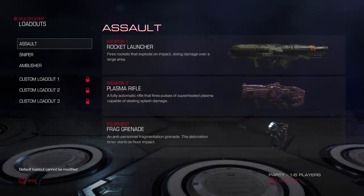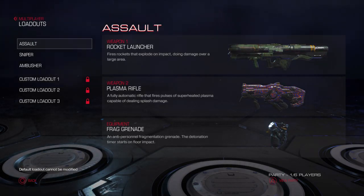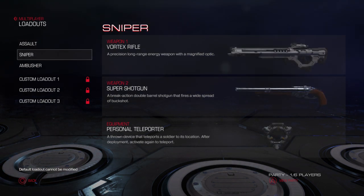In the loadouts: assault weapon one is the rocket launcher — fires rockets that explode on impact, doing damage over the target area. Weapon two is the plasma rifle, a fully automatic rifle that fires pulses of superheated plasma capable of dealing splash damage. You also got your standard frag grenade — the detonation timer starts on floor impact, so you can hold it and throw it and it won't blow up until it hits the ground.